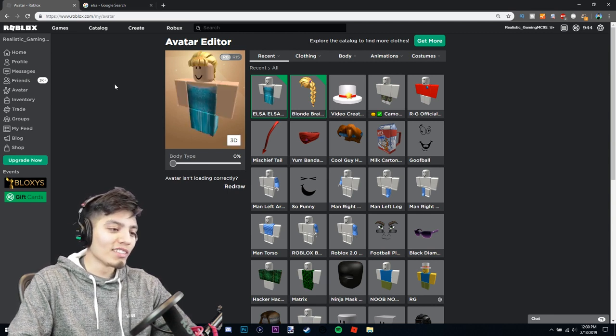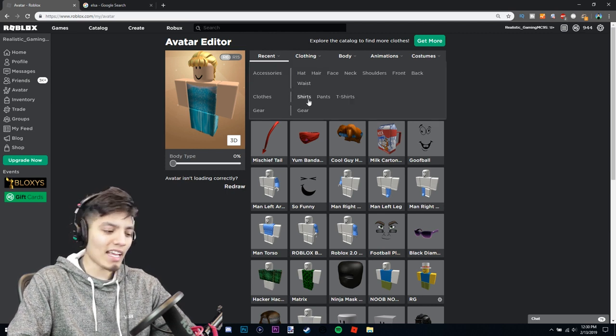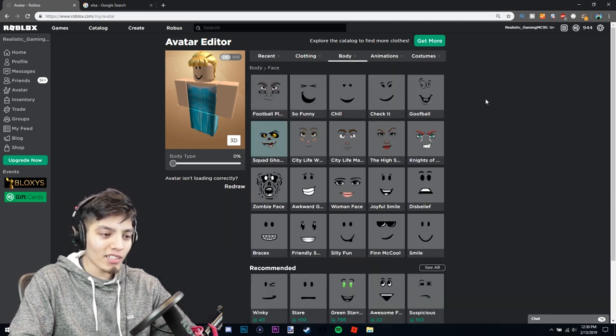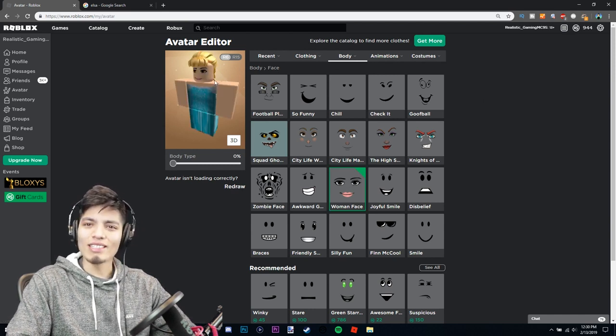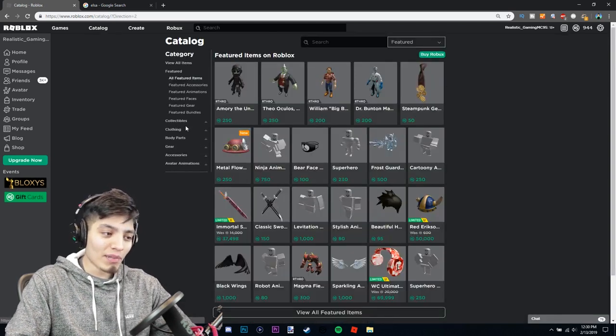Let's try this dress on real quick. Oh my god, you look so beautiful! Kind of looks the same. Now let's go to the body parts because she has that blocky body, and Elsa does not look like a block. We need a girly face. There's a woman face here but it looks kind of creepy — let's go to the catalog and find a better one.